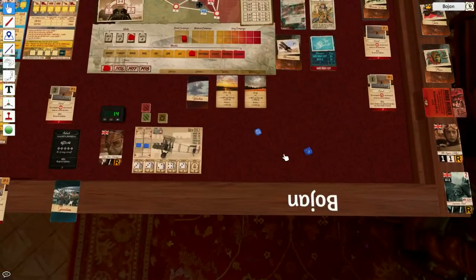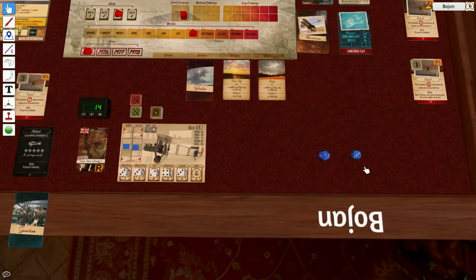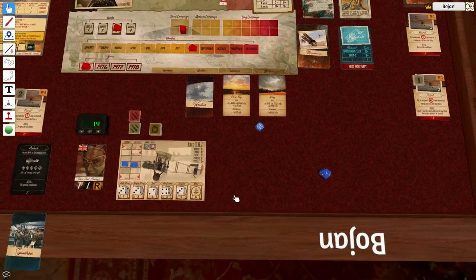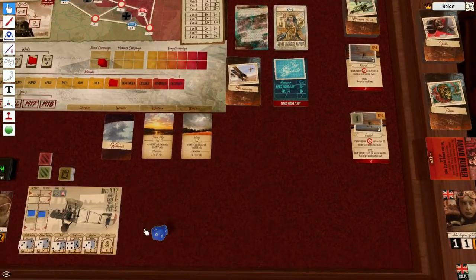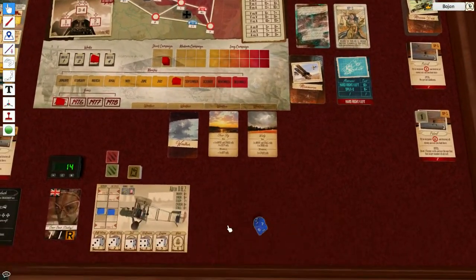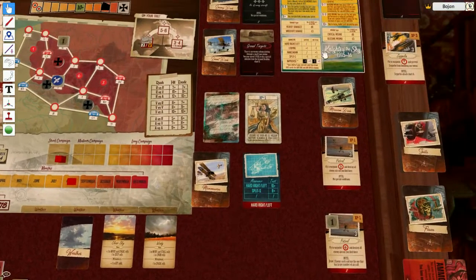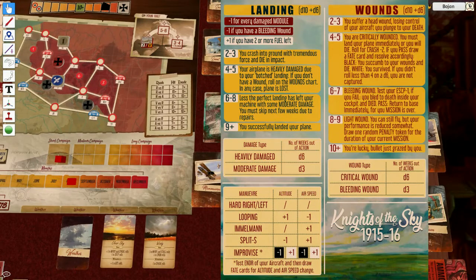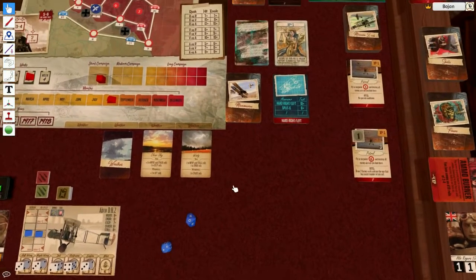With minus three to my evade I failed, so he's going to shoot at me and hit the pilot — that's me. I need to roll on the wound chart. This is always the problematic thing because your pilot is exposed and it's really easy to die in this game when the pilot is hit. I got a 12, and luckily that just says your lucky bullet just grazed by you. That was close.